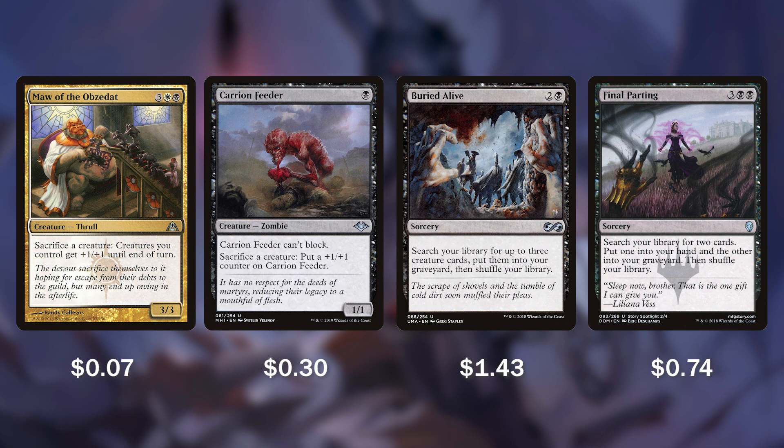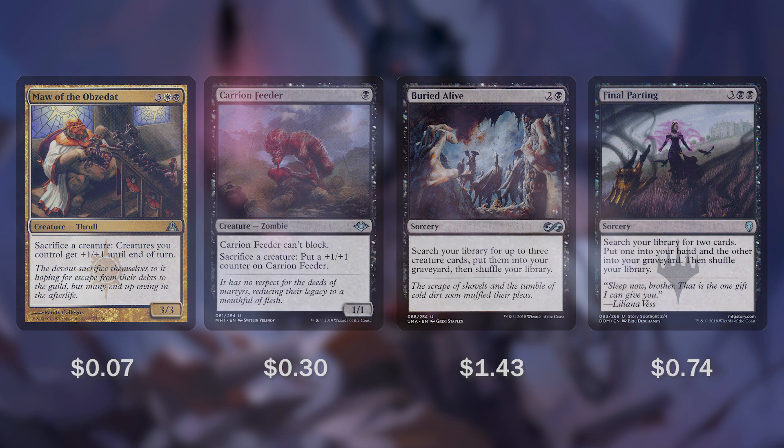And then Final Parting for 3 and 2 black — this combines Entomb and Demonic Tutor for a powerful spell. It lets us search for 2 cards, put one of them in our hand and the other into our graveyard.